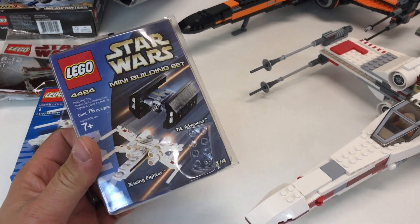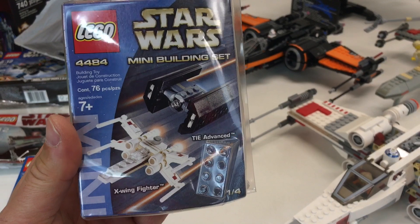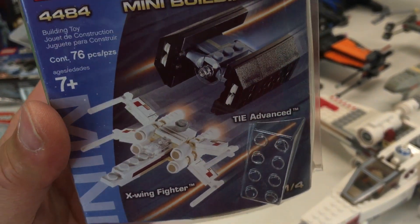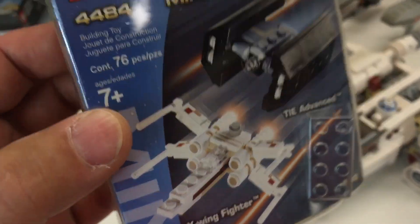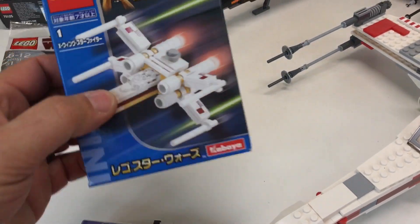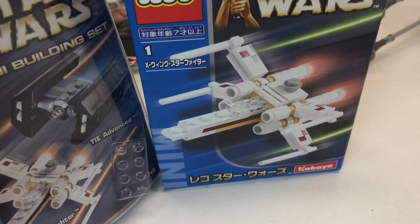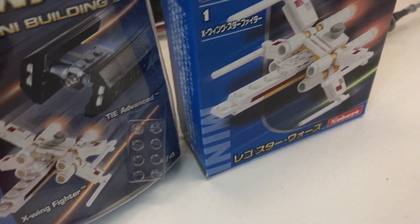I'll start with what we haven't built. We haven't built this one from set 4484 — the X-Wing Fighter TIE Advanced set. It's one of my favorite minis. I just think it looks better than these ones here, with that printed tile. And here's the Kibaya set, which looks like it's basically the same.